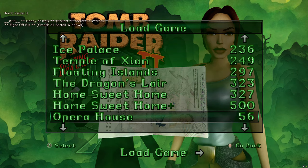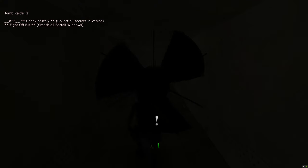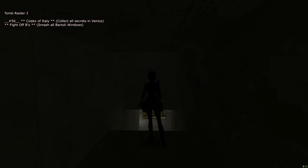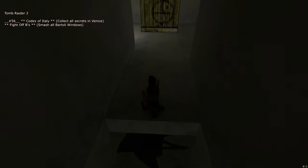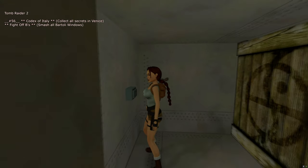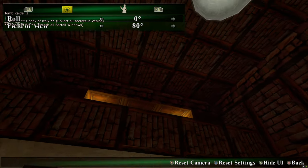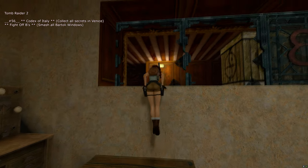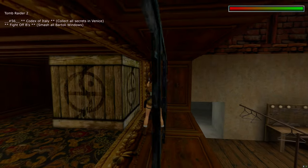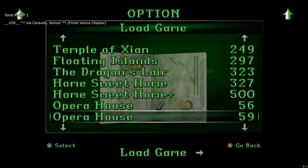Next is slot 56 — Codex of Italy trophy. When you load in it's right at your feet, just press the action button to pick it up. Also if you turn around and leave this area, press the button and you get the 'Fight Off Bees' trophy for shooting out all of the Bartoli windows — I've done them all apart from the last one. Just shoot it so it breaks and then you get the Fight Off Bees trophy as well.